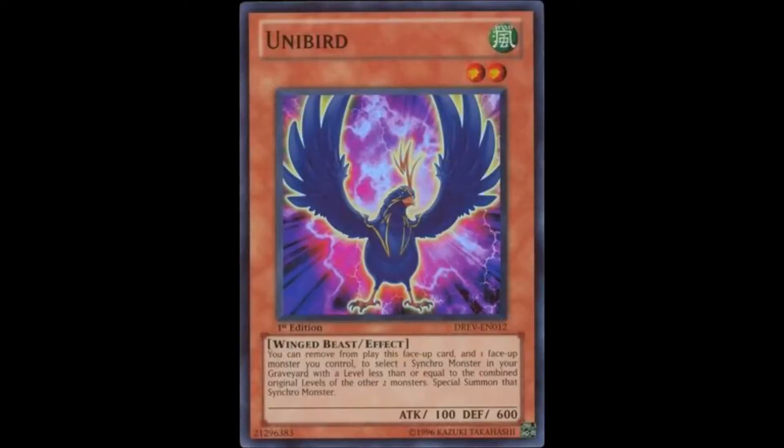Next up, we have another level 2, that being Unibird. You can remove from play this face-up card and one face-up monster you control, then select one synchro monster in your graveyard with a level less than or equal to the combined original levels of the other two monsters, and special summon that synchro monster. Basically, this is an archetypal version of Refusion for synchro monsters, or to be more precise, a different version of Vayu, the Emblem of Honor from Black Wings.